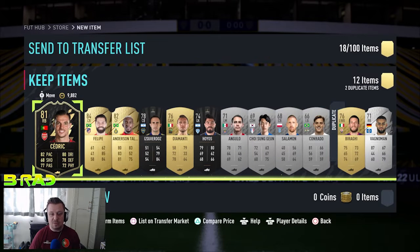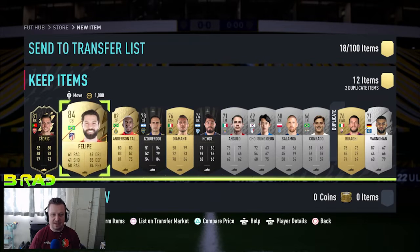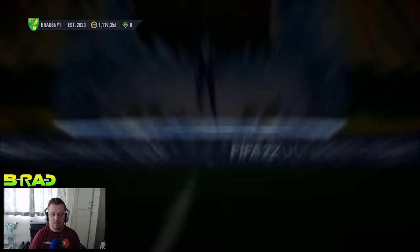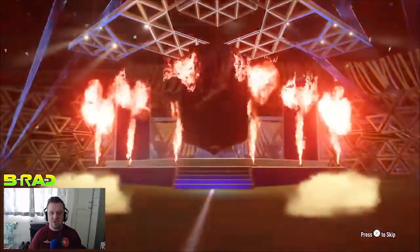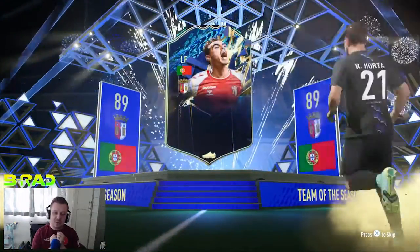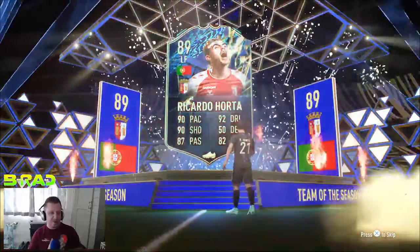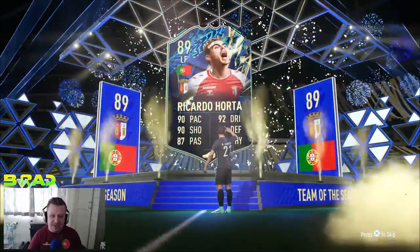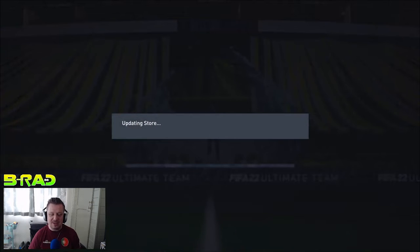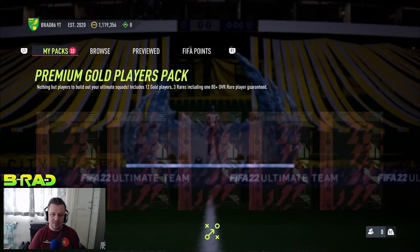Got a nice inform and an 84 in that prime electrums players pack — Cedric and Felipe, not too bad at all. Got another Team of the Season — come on! Okay, that's Ricardo Horton. I thought for a second, with the Portugal shirt on, it was going to be Nuno Mendes, but unfortunately not. We'll take it though — it's another Team of the Season, our third of the episode so far.